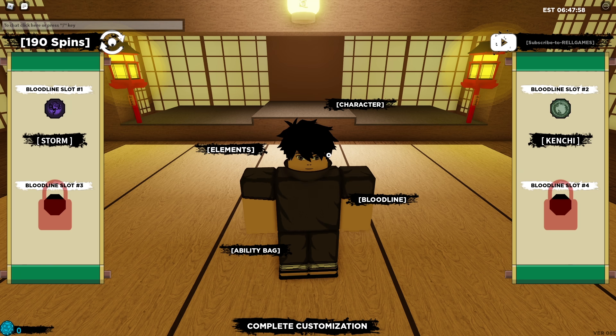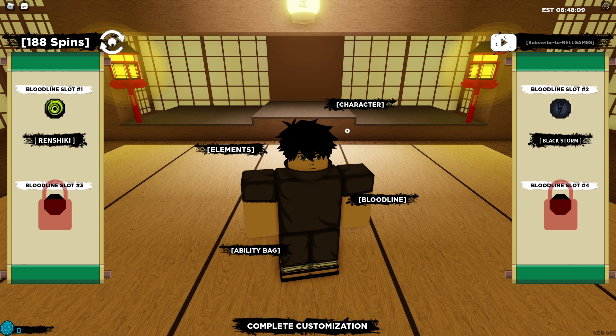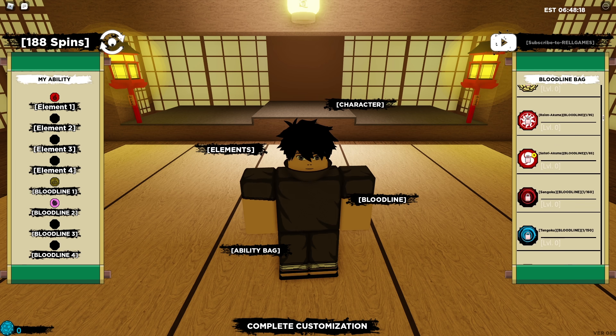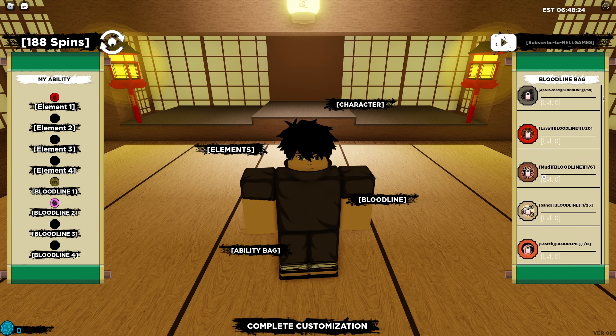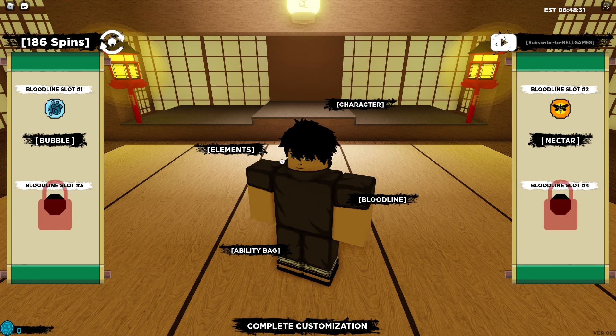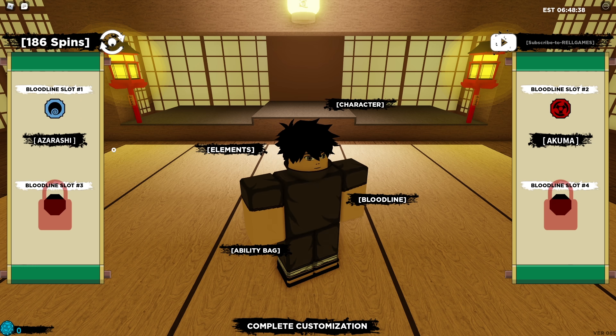We're at 190 spins — come on game, give us something good. Clay, Sound, Steam again, Bankai Akuma — we just got Steam again. This game is trolling us. We've gotten literally nothing good — everything has a lock on it. Actually, that's because we don't have bloodline slots unlocked on this account since I literally just made it. Azurashi, Eternal, Rion Akuma, Steam, and Mud. I think that's enough spinning for one day — our luck has been really bad.